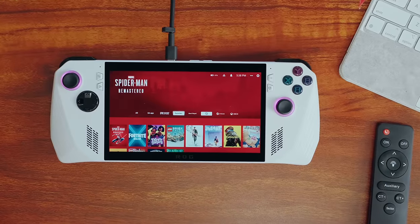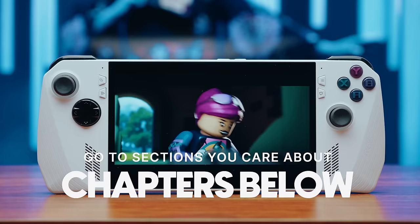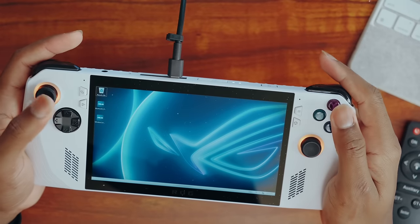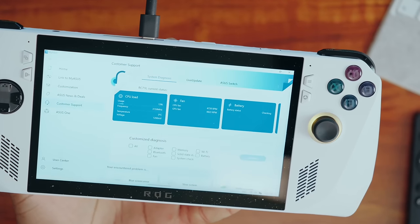If you told me a year ago that my favorite device at the end of this year would be a handheld gaming device, I might have believed you because of course there is the Switch. But I would have never believed it is an ASUS device — especially this, which is the ASUS ROG Ally. In this video I'll be sharing the games I have on my Ally, what I'm currently playing, the game launcher I'm using and why it's not Armory Crate, how I use my Ally, the settings I use to preserve battery health, the My ASUS app, and just everything you need to know about the ROG Ally.